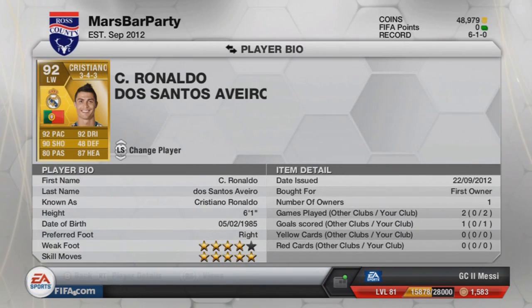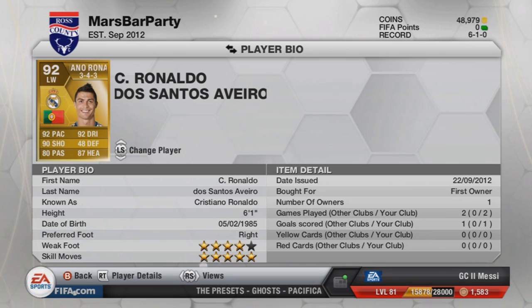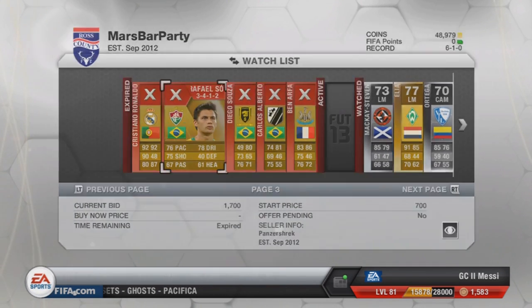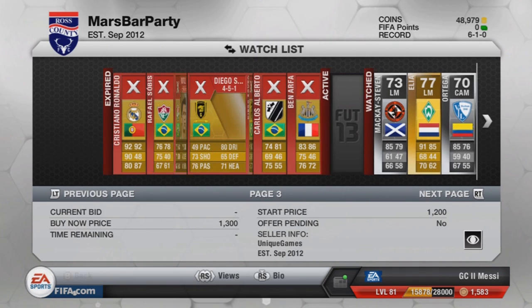On to the third page, we've got Cristiano Ronaldo — there was only one on the market. This guy is guaranteed to be 5-star skill. Looks very, very good: 92 pace, 90 dribbling, and 90 shooting. He's going to cost you a bomb. Then we've got Rafael Sobis — 5-star skill still. He's now a centre-forward and he is a shiny. He's been downgraded a little bit, but he still looks like an animal.